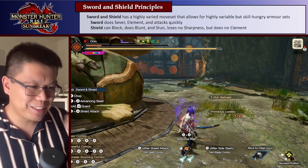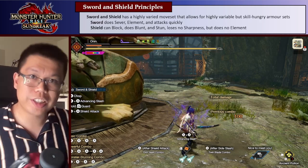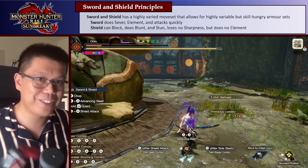Sword and Shield builds are really, really interesting, in part because the weapon is so interesting. The Sword and Shield just has such a large and varied moveset and attacks that the builds you're using are going to change a lot.